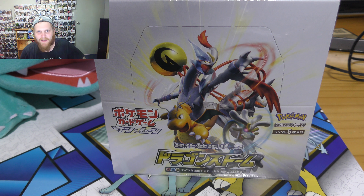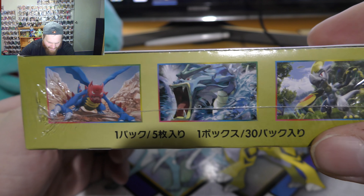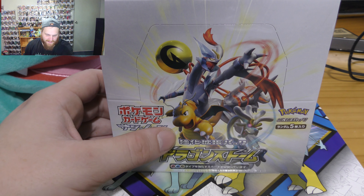G'day guys, Kletta Turin here again today and today I'm going to be bringing you some Dragon Storm straight from Japan, brand new set. As you can see here it's very dragon themed, even though Gyarados isn't a dragon type and the same with Charizard there, but they are dragon-like — that's the whole theme of this box set. It's everything to do with dragons or things that look like dragons, as you can see by the dragon symbol there.